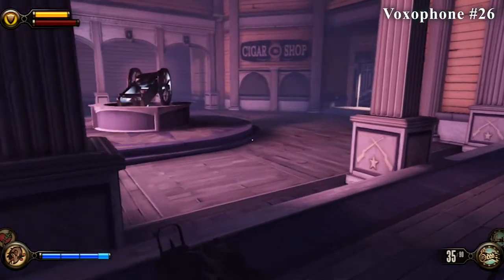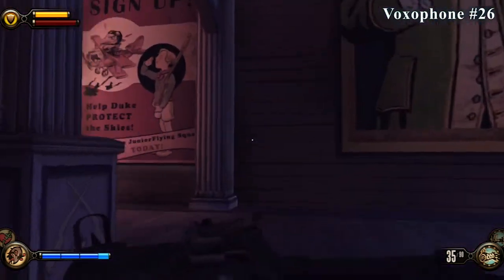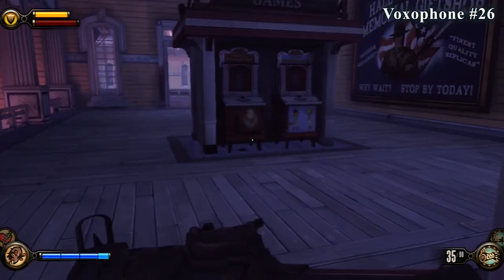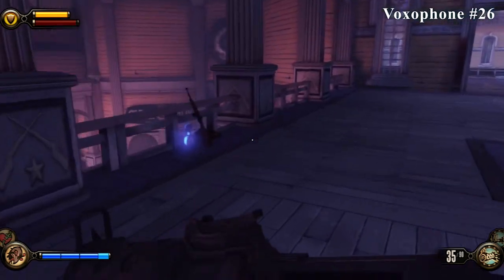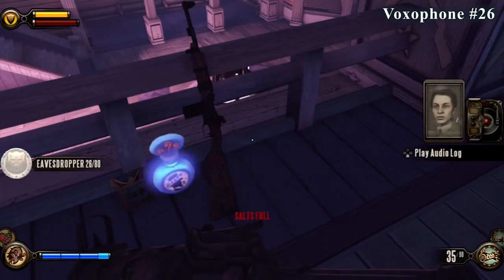The next collectible is in this area as well. From the previous collectible, head upstairs and go to your left. On the other side of these vending machines — there's also money under that one — you'll find a lockpick. And you'll find the collectible right here on the railing next to the salts and the gun.